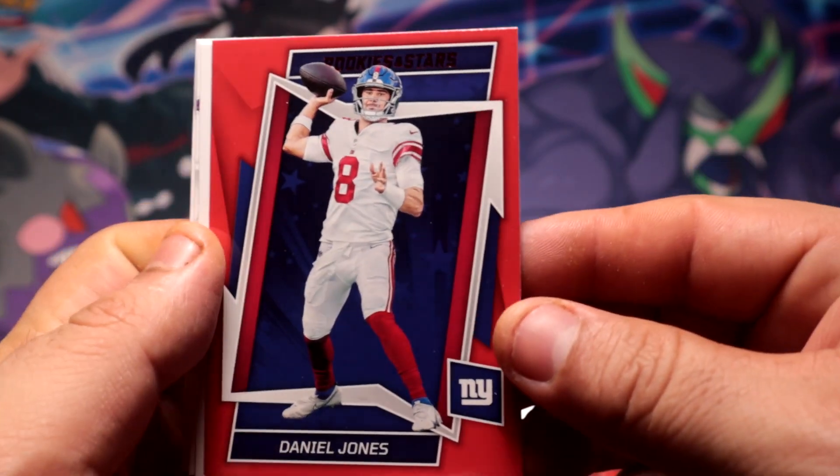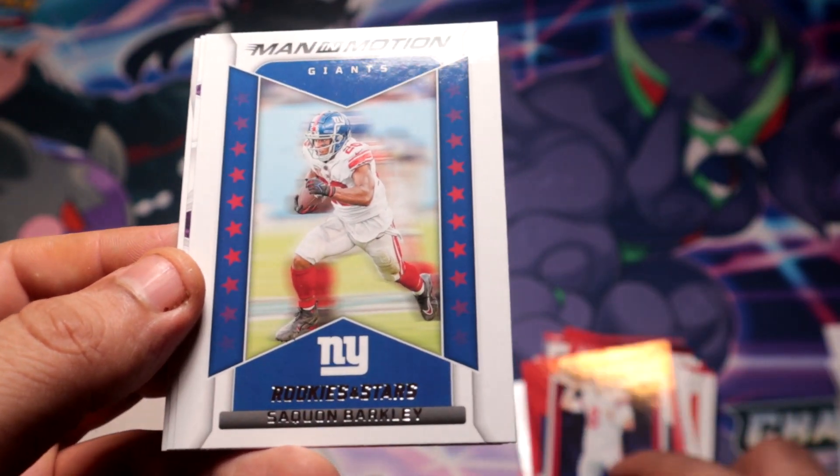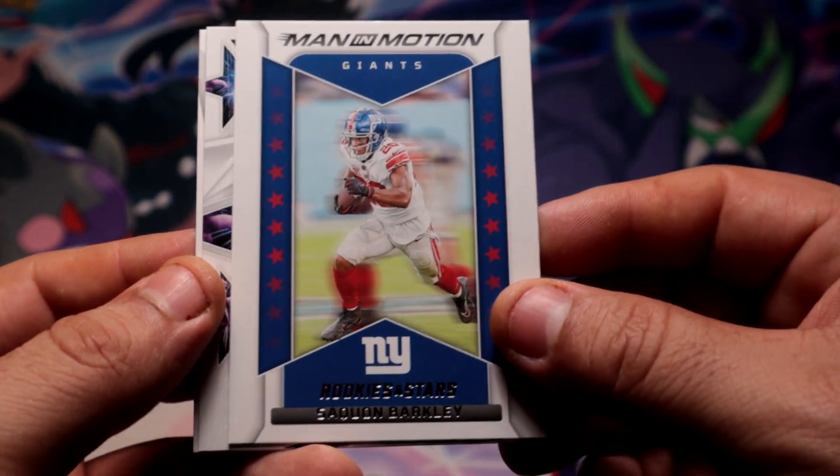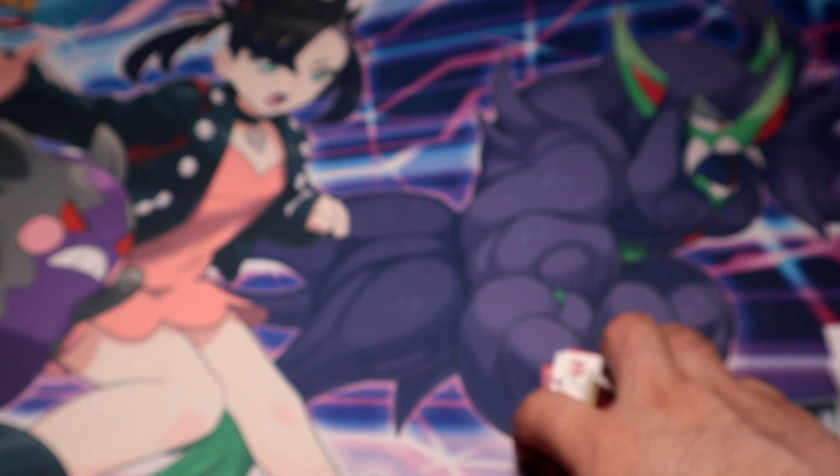A red Daniel Jones — that could be worth it. Barkley, Jones, nice — and a real rookie is gonna be Jackson. Pretty good blaster for sure. We did manage to pull the autograph. I cannot believe my serial number card is damaged.